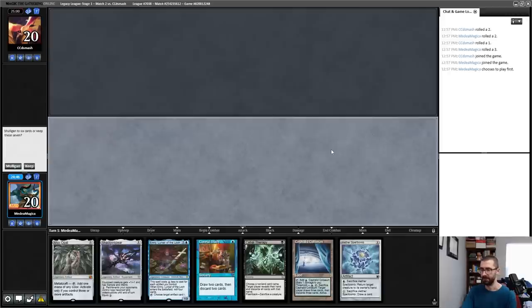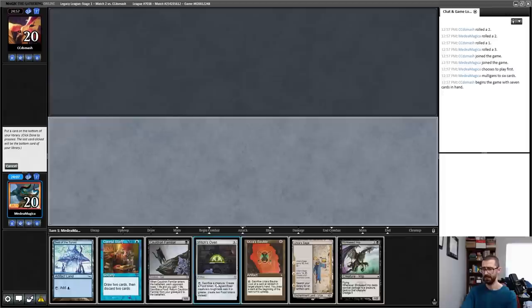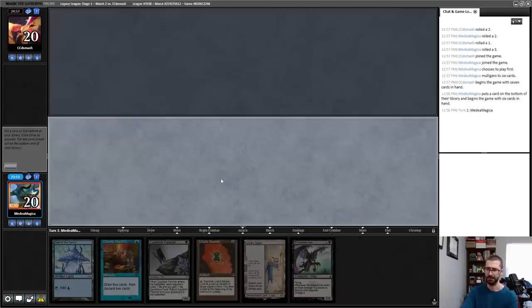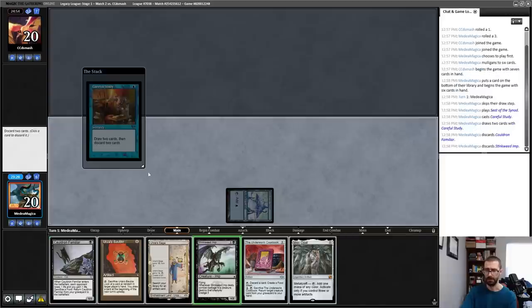What does this hand do? Cephalid Colosseum, Mox Opal, Shadowspear, turn two Emery, or I could start on Careful Study. It doesn't quite do things — I think I'm going to mulligan this. Into Careful Study, discard a Stinkweed Imp and a Cauldron Familiar. I think I get rid of the Witch's Oven — if I want it, I can get it back with Urza's Saga later. So let's start on this Careful Study and see where this goes. I can start going hard down the Dredge route while still having Metalcraft for Urza's Saga. We're going!